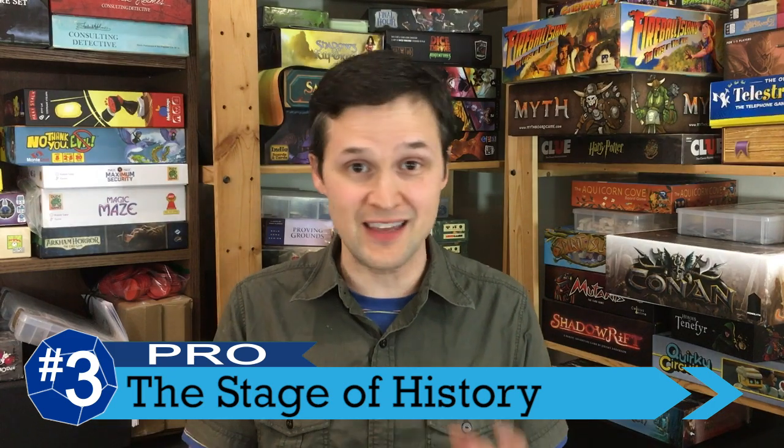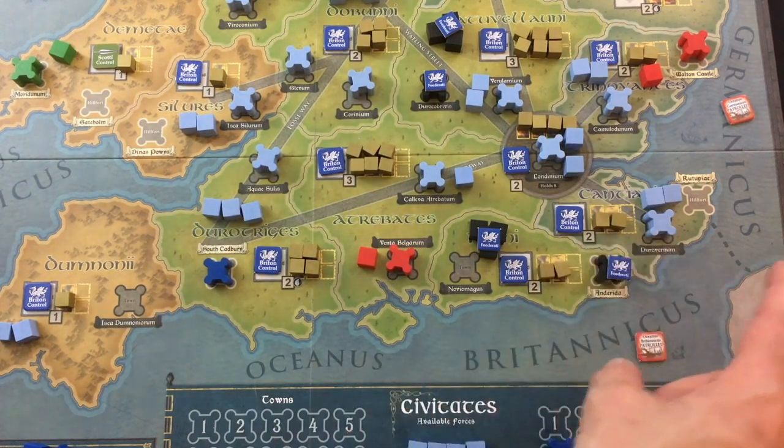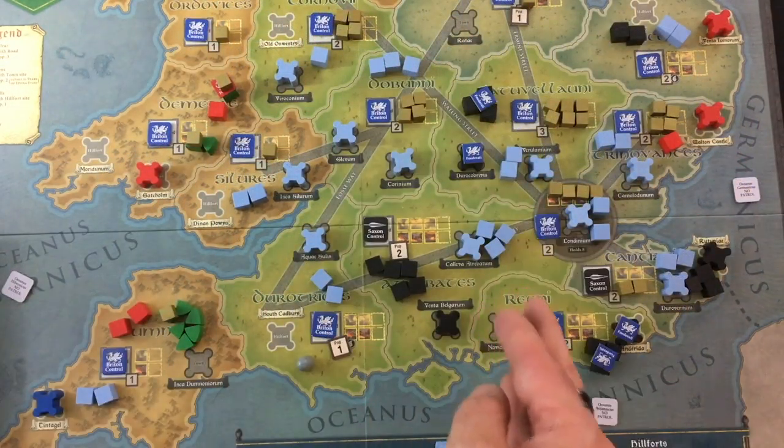But we get into a big pro at number three, and that's the way the game models shifting allegiances and history in the country over the course of the game. One of the game's coolest features is how the two British factions opposing the barbarians are allied in a way, but at the same time both want to one-up each other and have the potential to totally fragment later in the game and become full-on opponents. I love the way this game feels like it's modeling a hundred years of history and how the entire landscape of the country is changing — prosperity is destroyed, entire parts of the country are abandoned, barbarians get footholds and can't be knocked out.